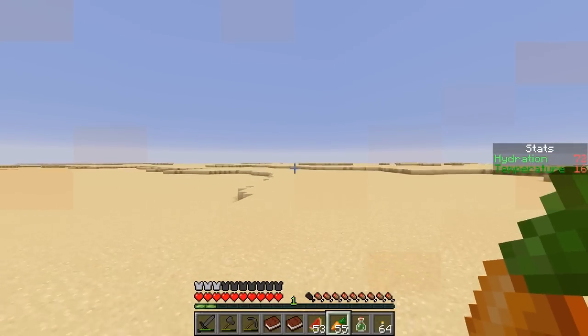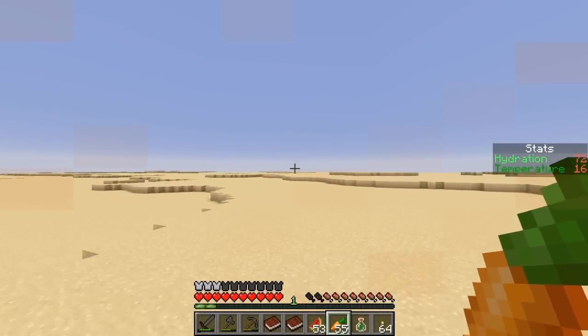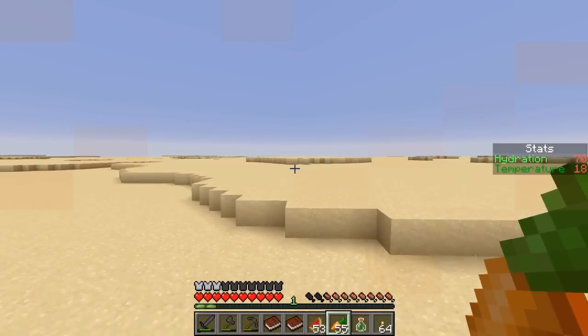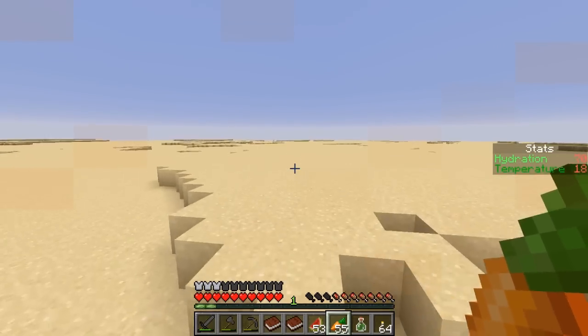The spacesuit only has so much air — apparently it has infinite air. So I am going to go see if I can figure out where these coordinates are and find this lava lake. And then I'll bring you back and we're going to see if we can make ourselves some obsidian.